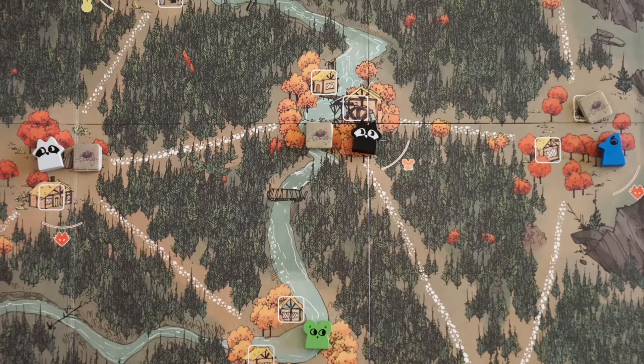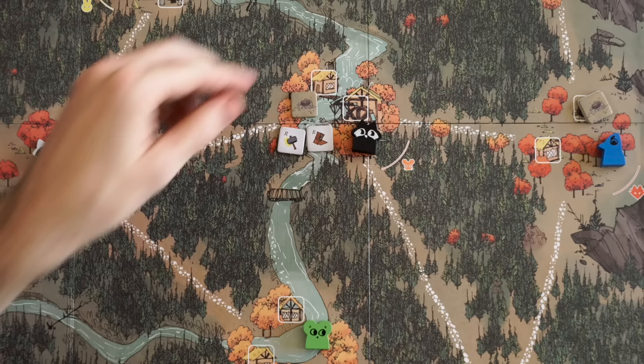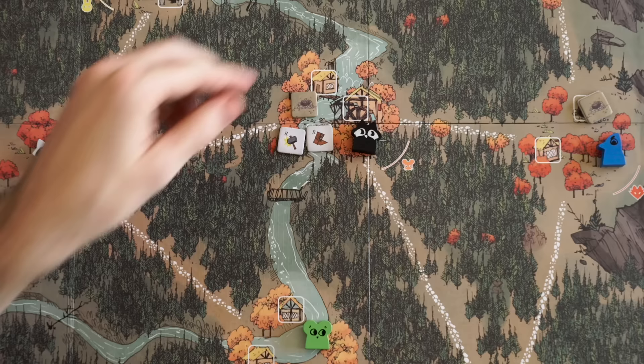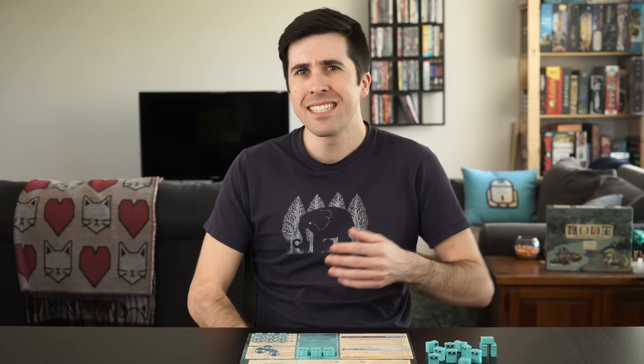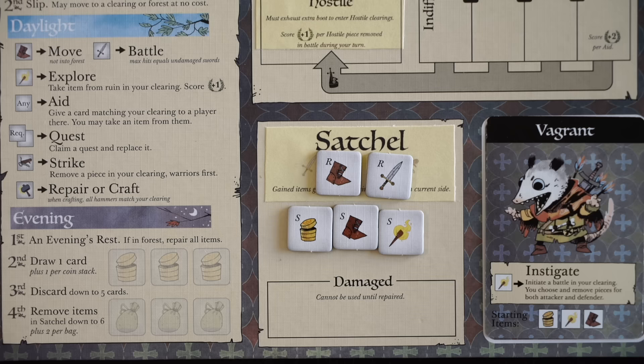A second Vagabond is pretty easy to do, but there are a couple key differences. First off, each Ruin is going to get two random items instead of one. When you explore a Ruin with two items, look at them both and choose one, placing the other back under the Ruin's token. When the second item gets taken, either by you or the other Vagabond, then the Ruin goes away. An important note is that you can't have two of the same Ruin items. So if you look under a ruin and see two items you already have, you won't get either. Your torch will still be exhausted, and you don't get a point for the exploration.